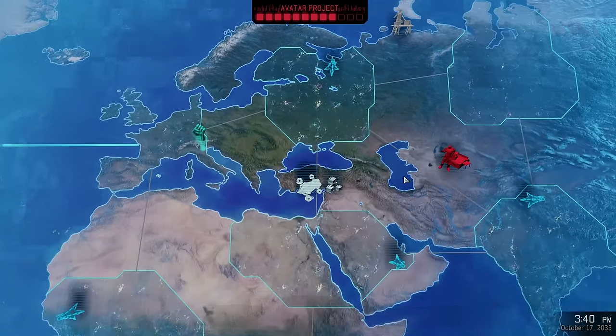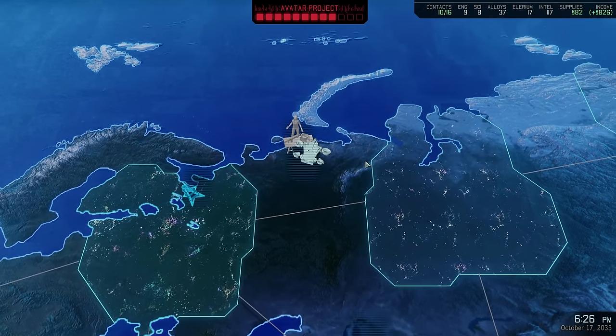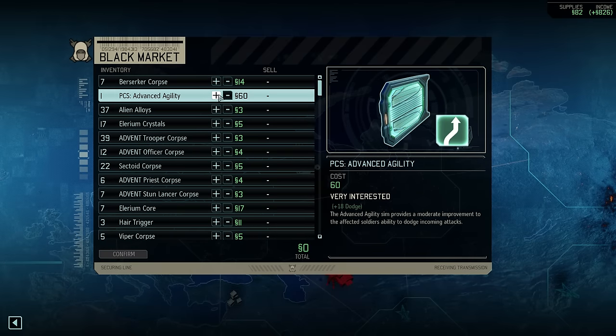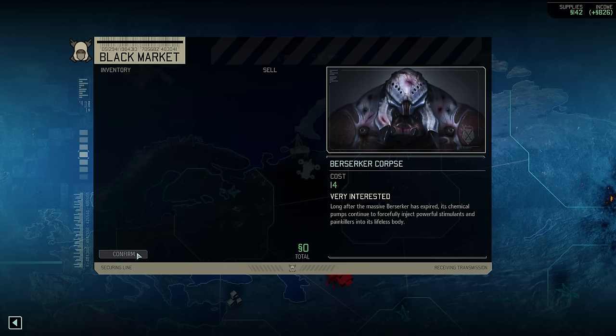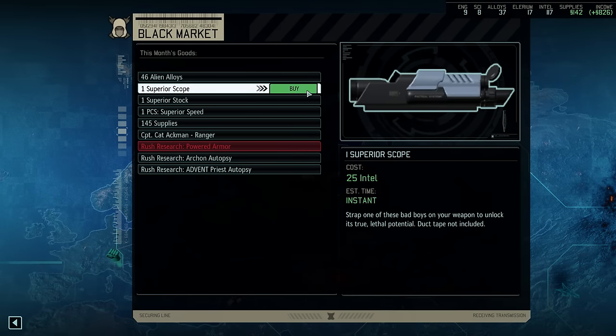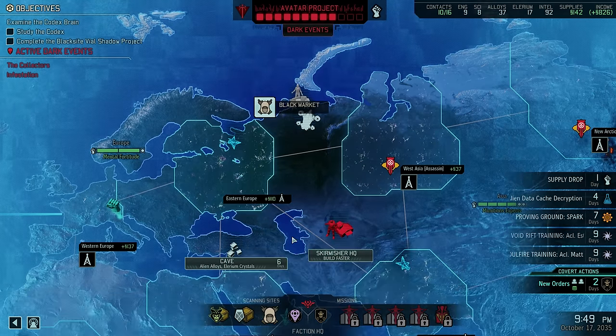The next supply drop is imminent, which means this is our last chance to visit the black market before the inventory refreshes. We're going to sell the other advanced agility PCS — we actually have several superior ones lying around which is all we'll ever need now that we can switch them out freely. We will also purchase another superior scope with a good candidate in mind. I want to maintain some flexibility to make contact with one more region, and we have the end-of-month report coming up which always consumes a bit of intel to reveal the hidden dark event.